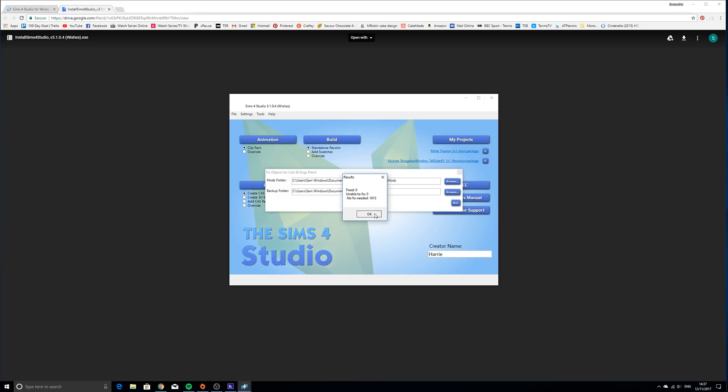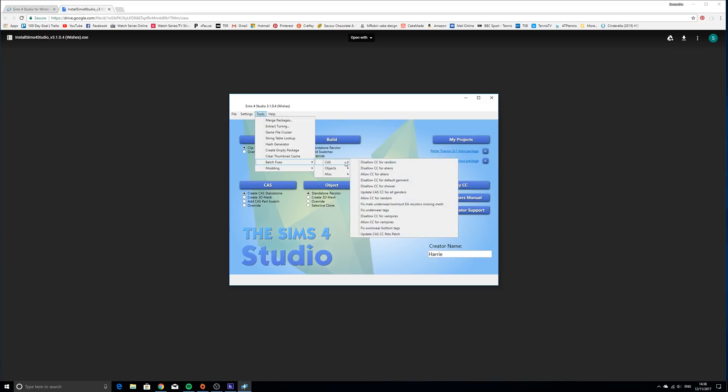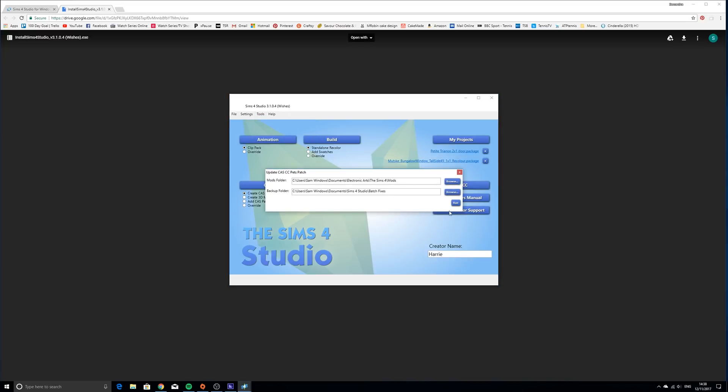Once you do that it fixes everything in the mod folder and you're sorted. There's also a problem with pet CAS items - I'm not too sure exactly what got broken, but I haven't done this one yet so I'm going to run it now. Some lashes may have gotten broken - I downloaded some updated lashes - but we'll just wait for this to process and see what CAS items need to be fixed.